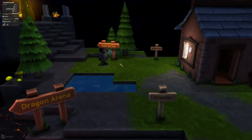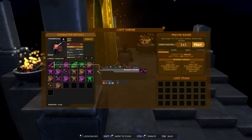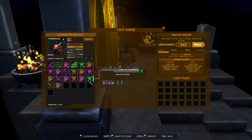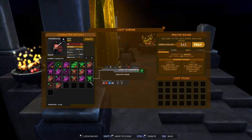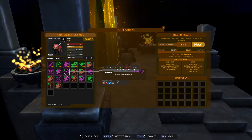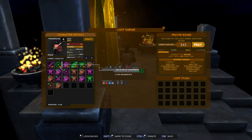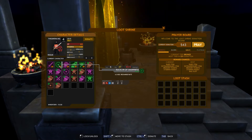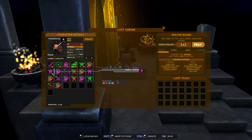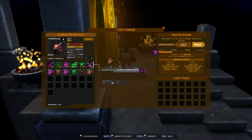Hey guys, welcome back to more Fight the Dragon. In the last episode we just finished a quest, so we're going to pray at Lutron. We actually have some pretty good value in some of this stuff. Now we have to decide: do we want an extra luck, or do we want to keep this strong buckler? I think we're better off to keep the buckler of sharpness, just because it's a solid buckler, even though the other one gives us a stat.